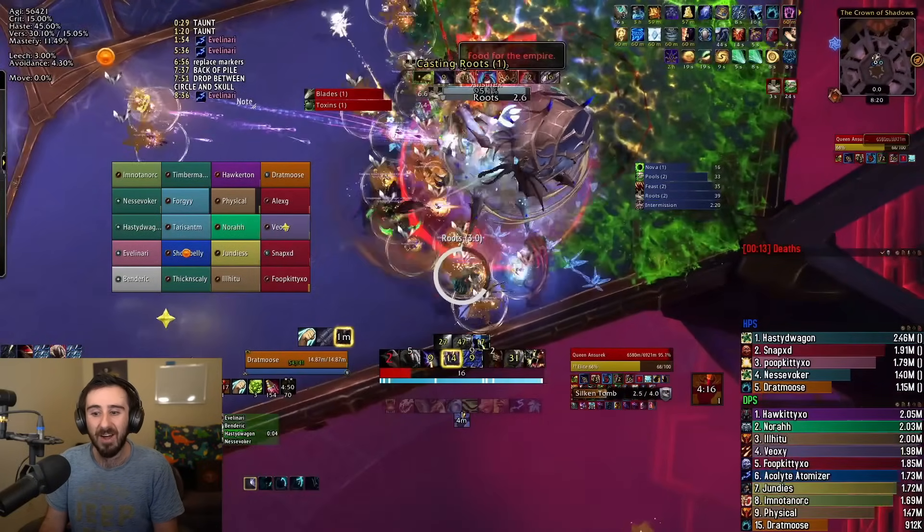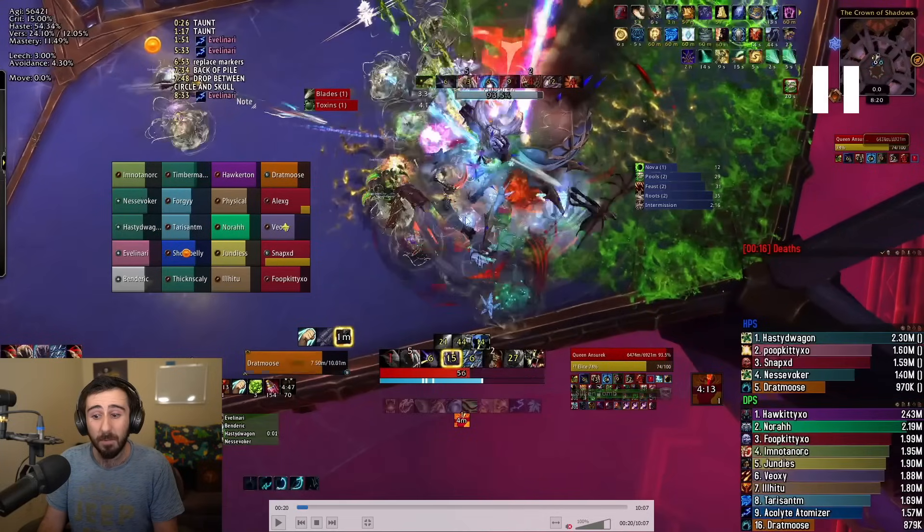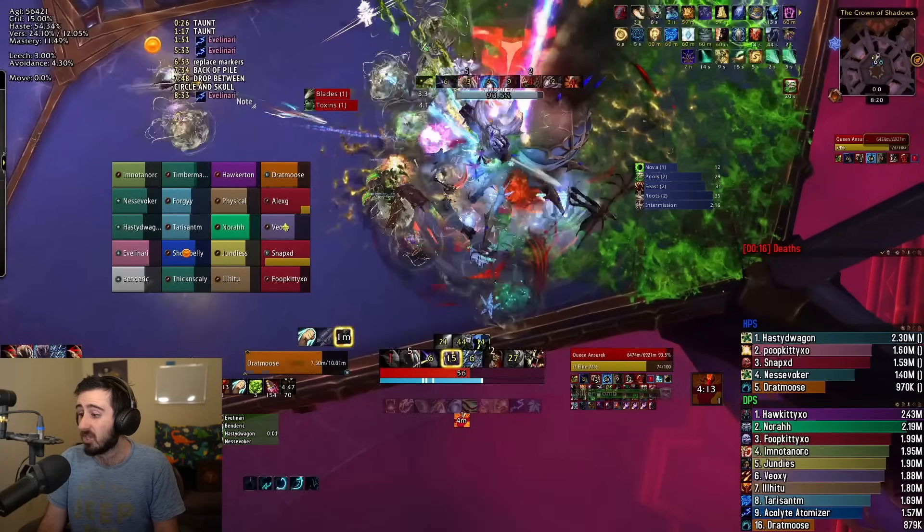We drag the boss as far as we can into the corner for the first Liquify. Everybody baits puddles so they aren't ahead of the boss, and then we move ahead of the boss. The first mechanic coming out now is the roots, which affect everybody in the raid and put a big Silken Tomb on you. This thing has a bunch of health — it got nerfed, but it is still a very heavy amount.